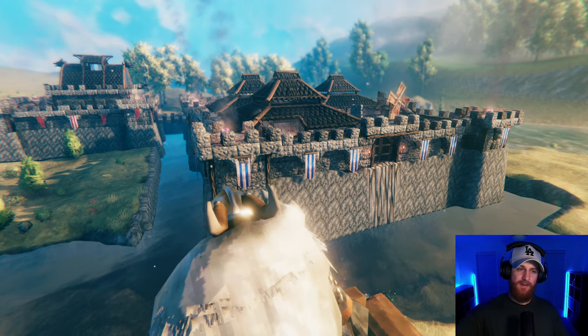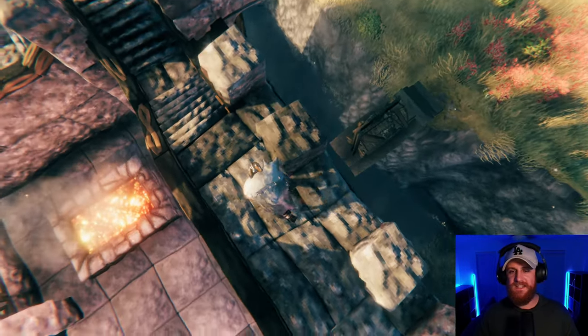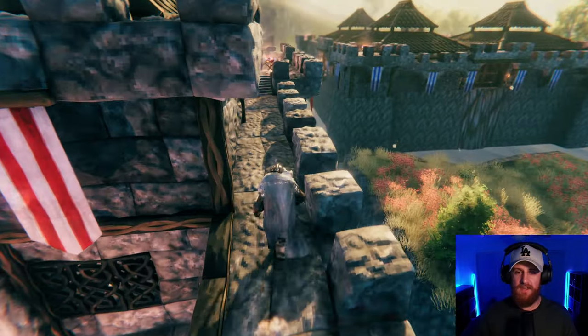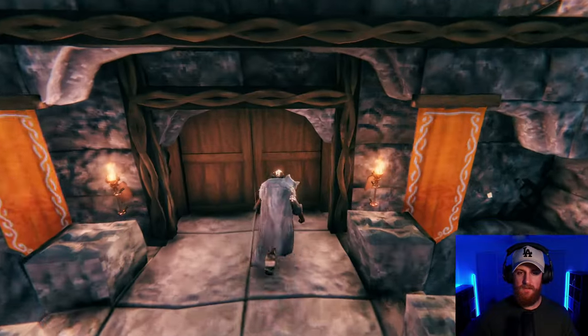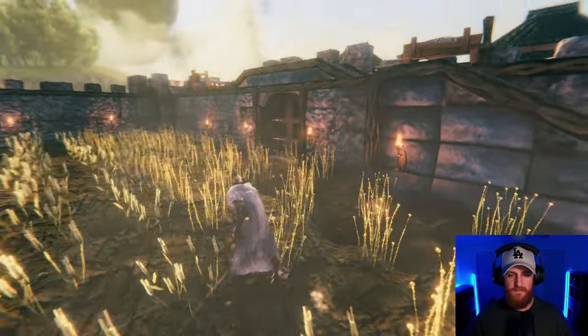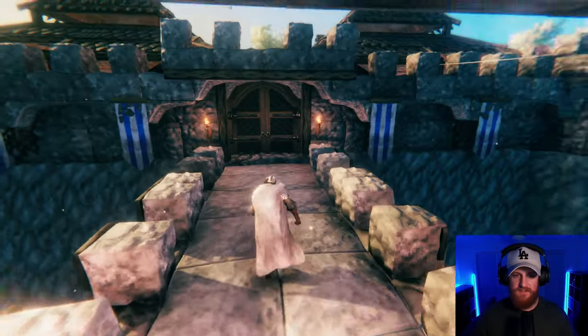We've got a blacksmith, a farm behind it, and then the cape. Now as you can see, if something did attack they can't get to anything really. They're stuck. It's an invincible, invulnerable base. With a lovely farm that I actually need to collect some things from.